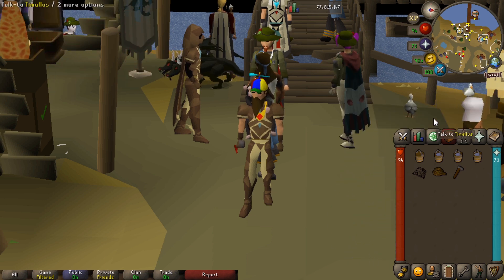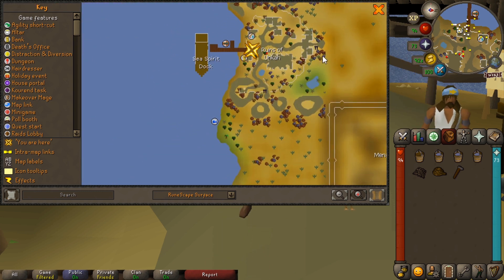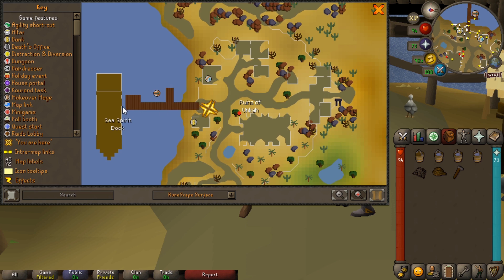To get to the boss, you want to go to Alcarid and use the transportation there, which will take you down to the ruins of Uncah. Then you run over to the Seaspirit dock, go up the ladder, and then you'll wait for your game to start.